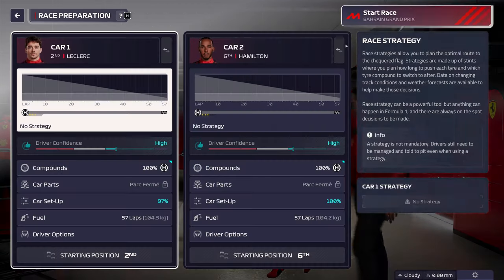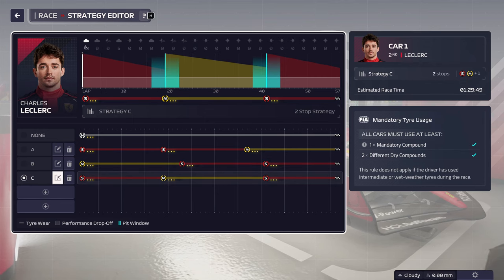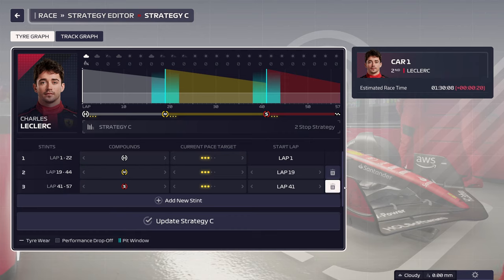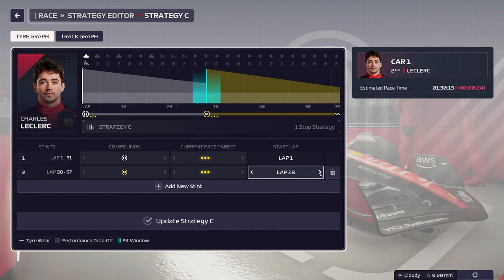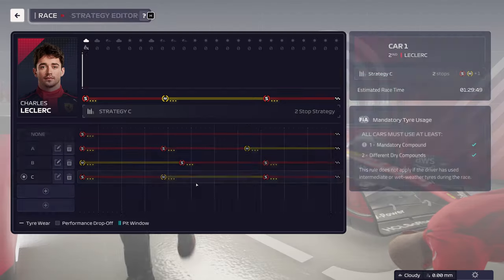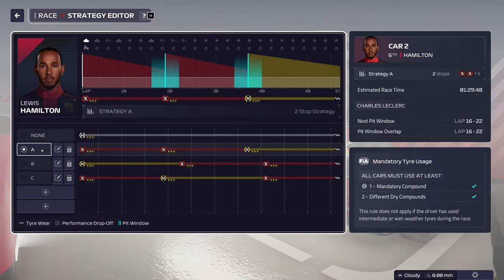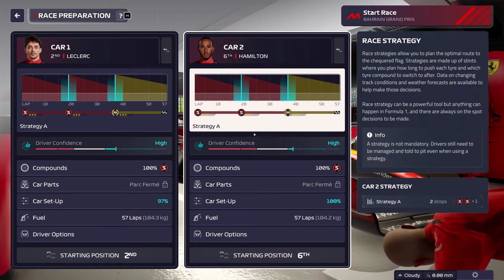With the patches, one-stop strategies don't work anymore. Checking anyway — a one stop would be 24-25 seconds slower, so that's out. Starting on mediums is two seconds slower. We'll go soft-soft-medium, starting on softs with both drivers. This gives us good purchase on the grid and makes the medium stint the shorter one.